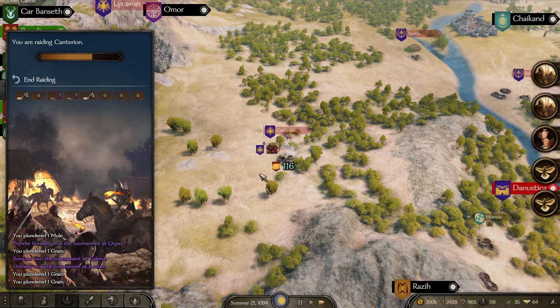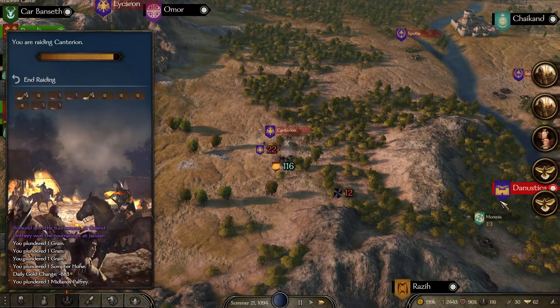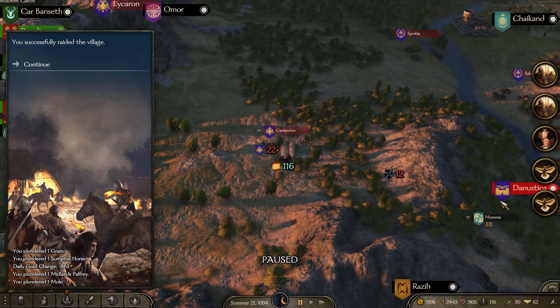The more villages you do this to, the more horses you will get overall. Once you accomplish this, you'll be able to start zooming across the map and leaving enemies in your dust. You can continue to pick off villages and run away from any lords that try to stop you because you are now the fastest army on the map. You can also use these horses to upgrade your army to horse archers or simply upgrade your troops. Occasionally, in really prosperous villages, you'll find warhorses as well, which makes upgrading your army much cheaper than it normally would be.